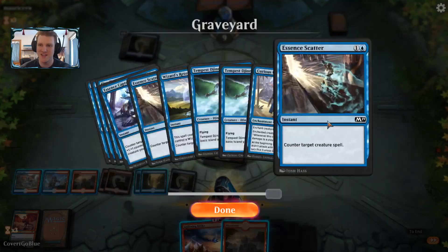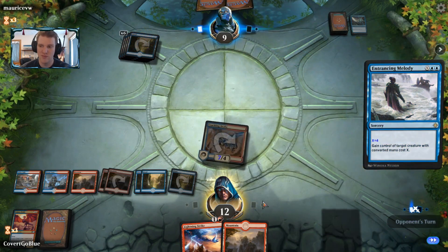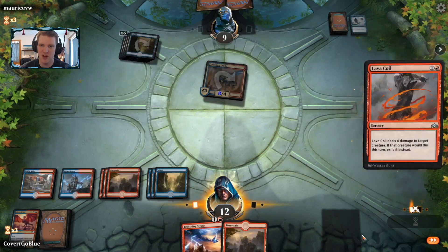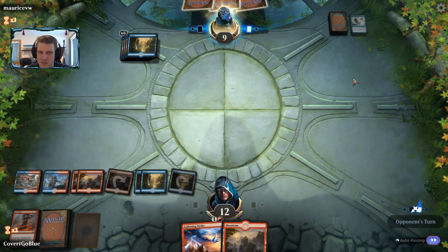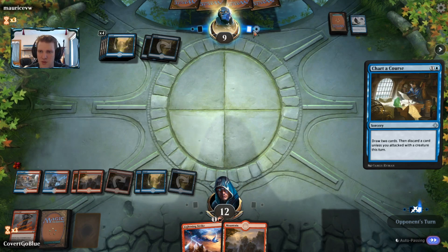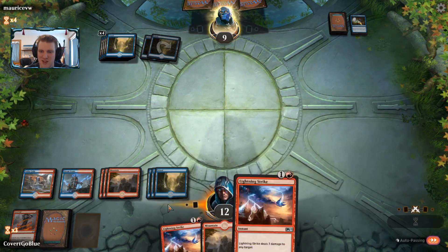Two Essence Scatters and an Essence Capture — wow. The opponent has flexed their Entrancing Melody skills — that's a good draw, a pretty lucky draw. And back to two cards in hand versus two cards in hand. They waited until post-combat — maybe thinking about saving it or not. They drop off a land. Another Lightning Strike — getting close to the kill-you-out-of-nowhere zone, but I think I only run two of those.